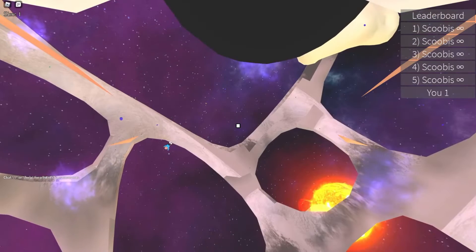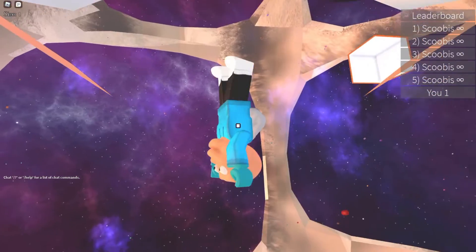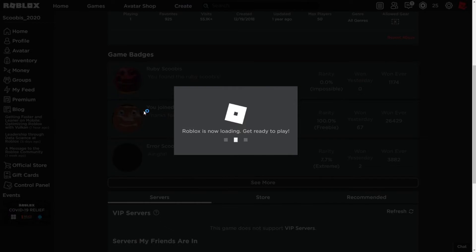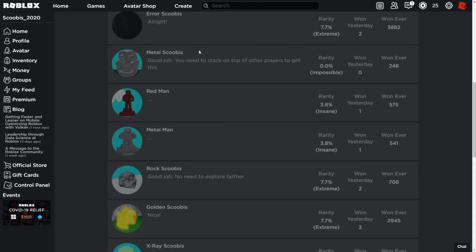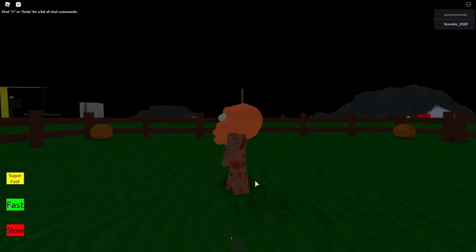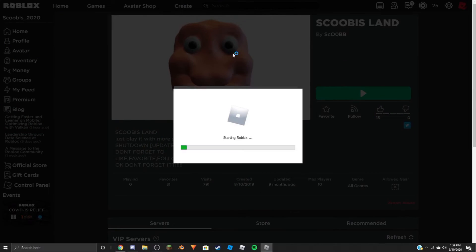What the heck is this? I'm not sure — oh, there's me over here. What even is this? I can't even see myself. What is this game? Okay, Scoobus Simulator — we're going to try this one. This one actually has different badges: Ruby Scoobus, Arrow Scoobus, Metal Scoobus, Red Man, Metal Man, Rock Scoobus, Golden Scoobus, X-ray Scoobus, Super Scoobus. Don't know how you get these badges, but apparently it's possible. My goodness, it changes your avatar. Alright, let's try Scoobus Land — 15 likes and 0 dislikes, that's actually a very good like-to-dislike ratio.